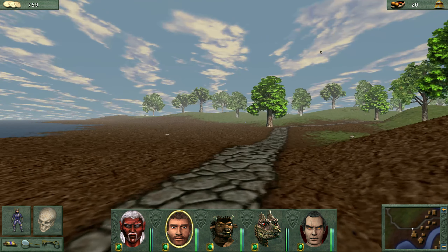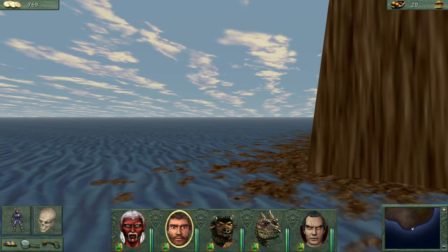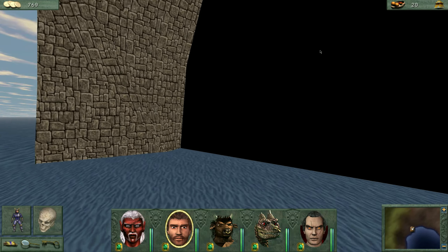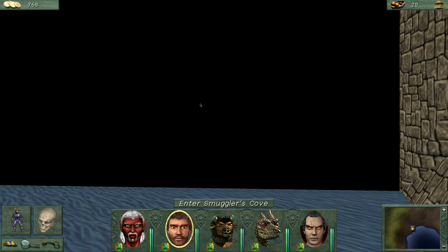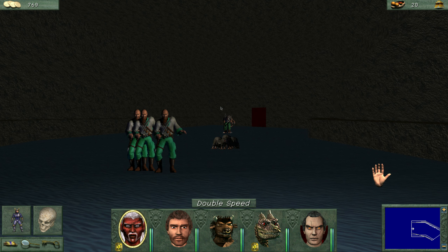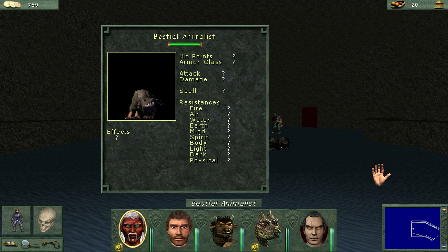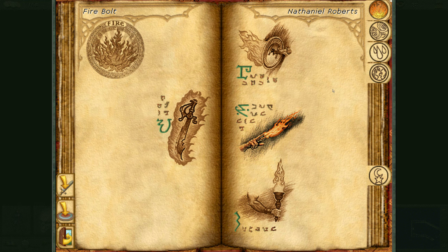Welcome back to the let's play of Might and Magic 8, episode 6. We still have Loric, Frederick, the minotaur, the dragon, and Nathaniel our new necromancer. It just occurred to me that our dragon is eligible for a level up, as well as our minotaur and Frederick, but we're not going to do that just yet. Right now we are going to progress the main storyline — something about blackmailing the smugglers. I don't think we have any more of those early episode grindy, admin-type days.